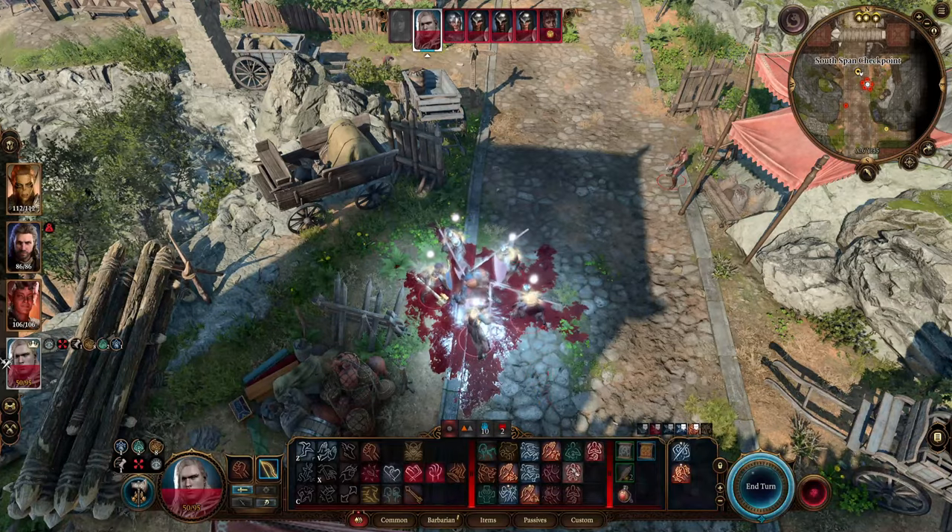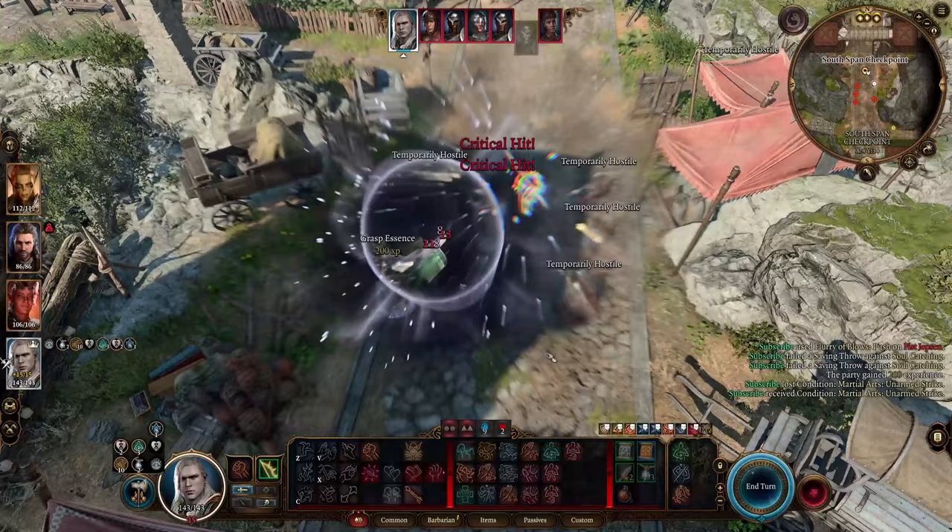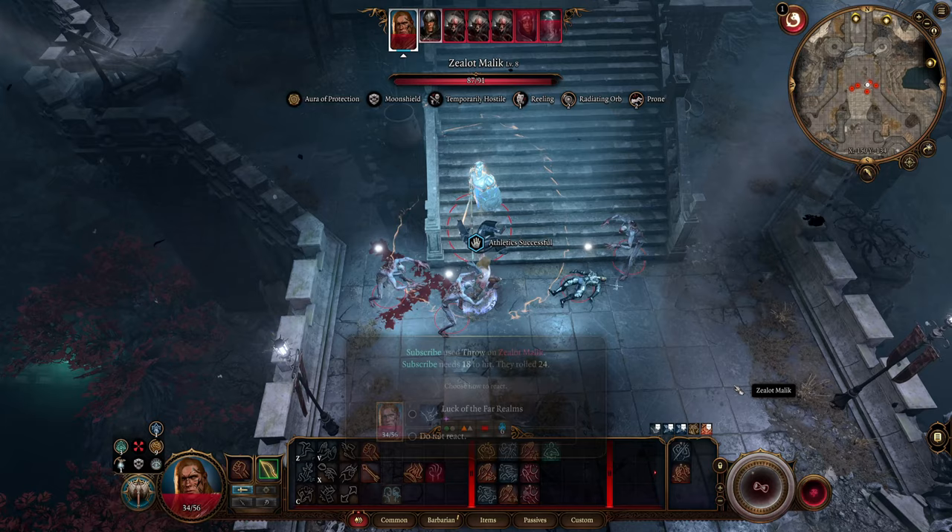Do you like harnessing the power of chi to explode your enemies in one giant radiating blast? Do you enjoy raging like a barbarian and going completely bananas punching the hell out of your enemies? Maybe you even like using your enemies as a weapon themselves. I'm happy to announce my revamped raging barbarian monk build.